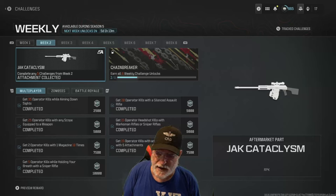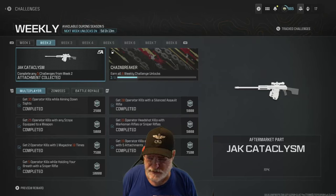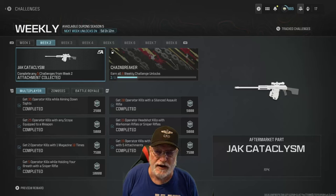Complete 35 kills while aiming down sight — easy, it doesn't even say with a recommended weapon. 25 operator kills with any scope, and that could include the Jack Glassless or one of the Reflector Scopes. Two kills with one magazine ten times. Five kills while holding your breath with a sniper rifle. That's the first time it mentions sniper rifle, but if you look at the other three challenges, they can all be accomplished at the same time with the same sniper rifle.